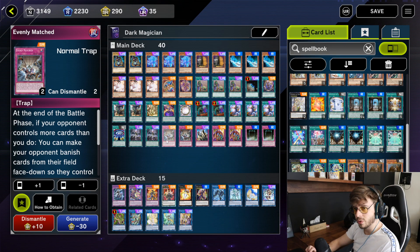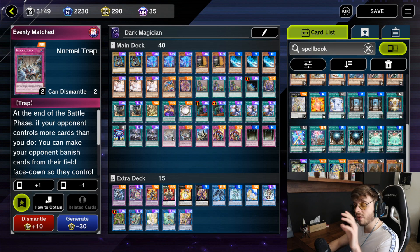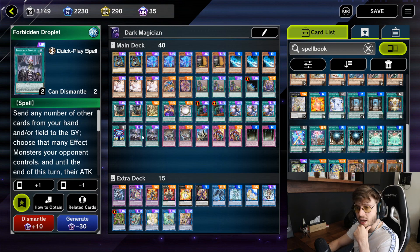For the board break cards, I tried running three Evenly Matched — same argument as the back row: if you open more than one Evenly Matched you are depressed. Especially when going first, Evenly Matched is not a good card. You only want this when going second, so I don't want to risk opening it all the time — that's why I'm running two.